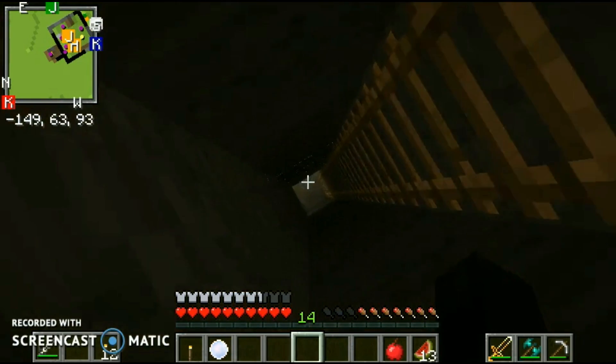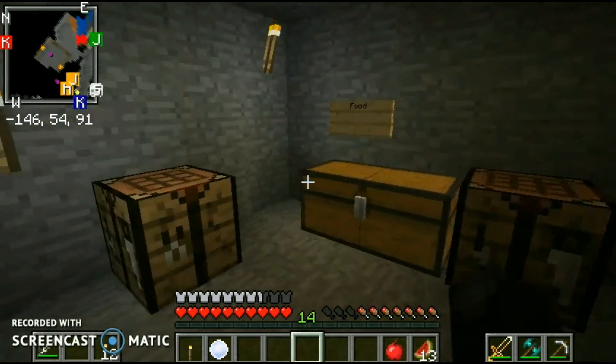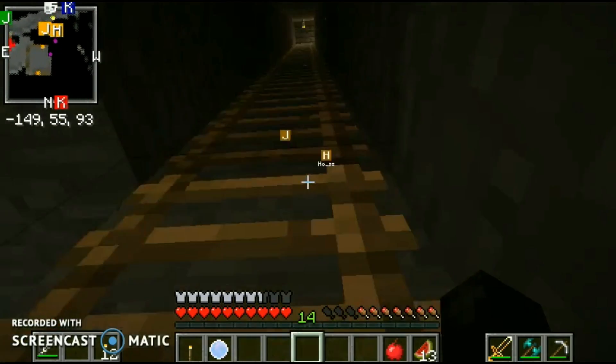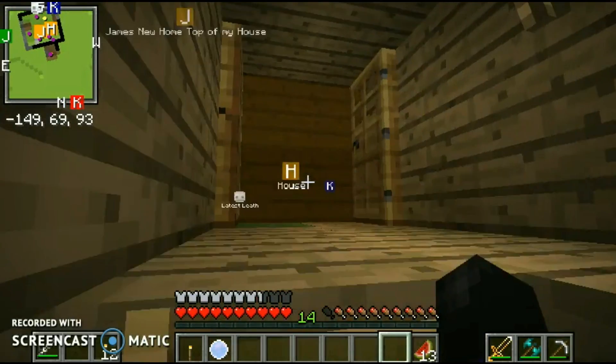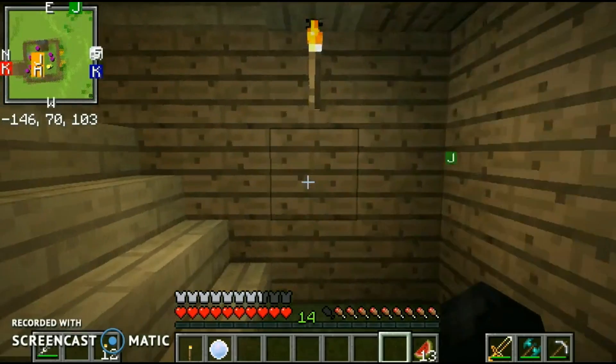So I added something new: this passage here — it doesn't open at first, but there we go. It's like a secret entrance. The rest of the base has weapons, tools, food, and random junk items. I am a little hungry, so let me just eat.